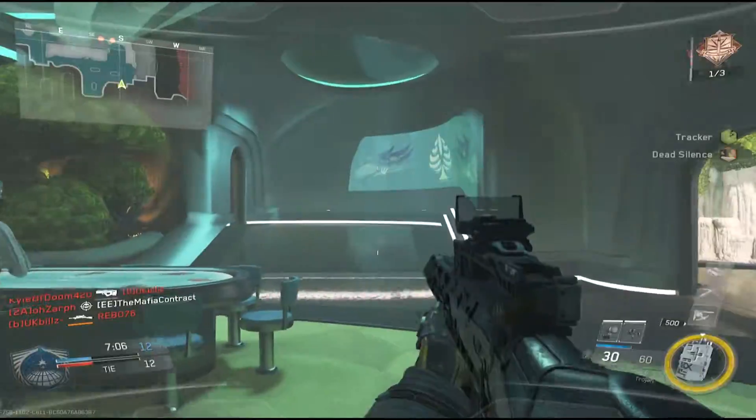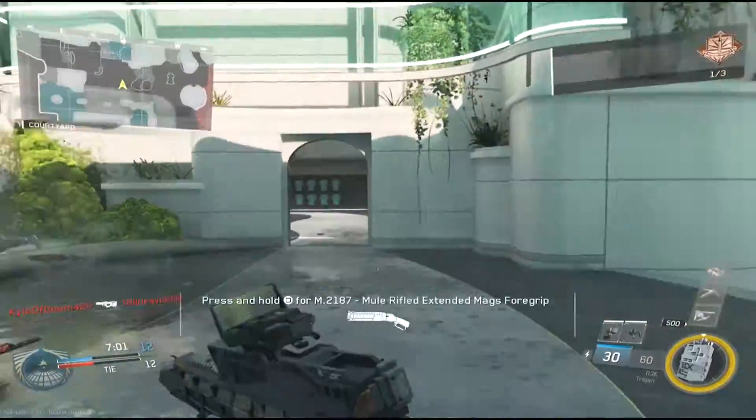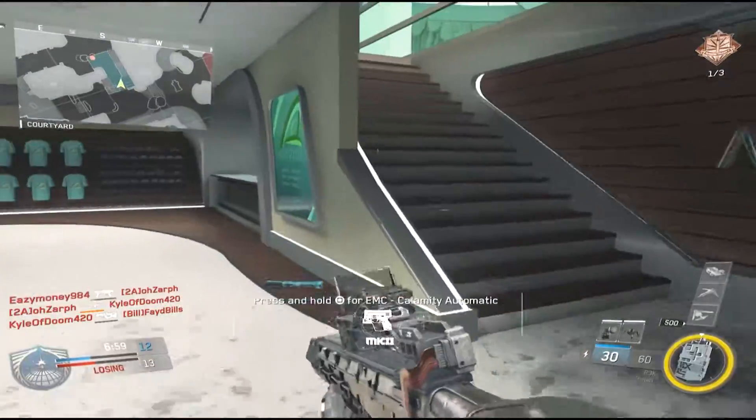I'm using the tracker perk — that's why I can see those orange footprints. I was wondering why I could see orange footprints, and that's why. It's because I'm using the perk tracker.